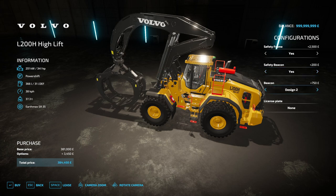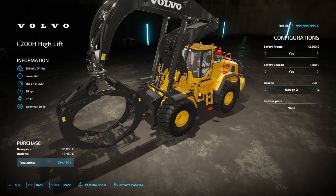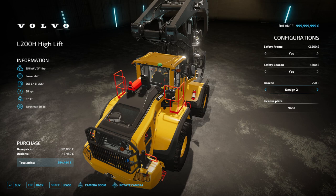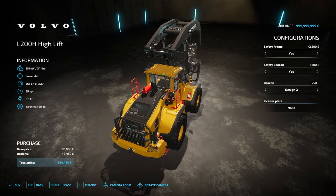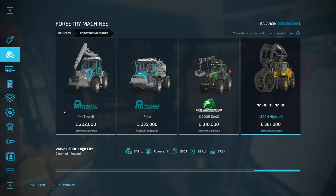The safety green beacon shows you whether you've got your seatbelt on or not. You've got options for beacons on solid, design 2, no beacon, or design 1. License plate is also a yes or no option. The high-lift version comes in at £384,450 which is not cheap.